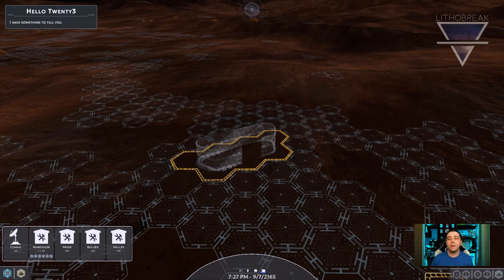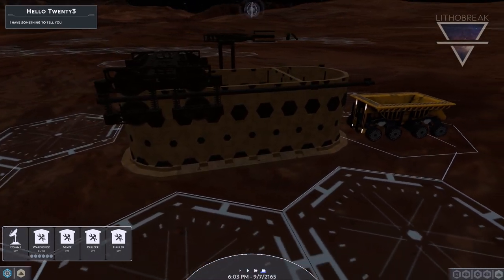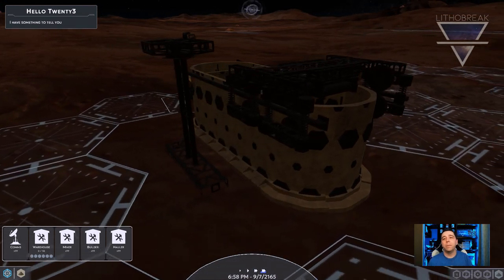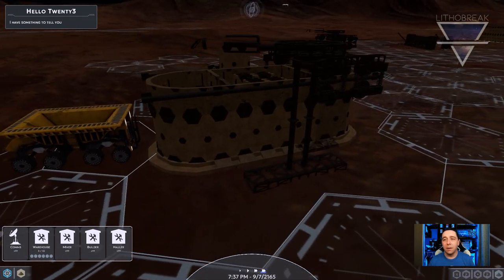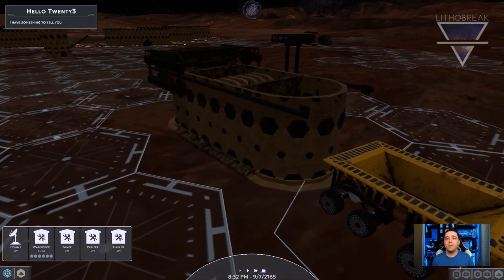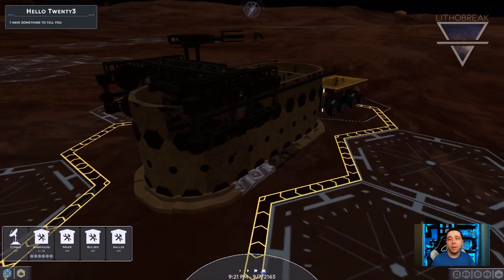Speaking of repair, let's now transition to talking about the new part damage mechanics and rendering. Keeping with the idea of every part eventually breaking, we have taken that one step further and integrated it into the rendering visuals of the game. Parts now visually show wear as the equipment is used and the individual part's health drops. The idea is that at a glance, you can tell the relative health of a piece of equipment based upon how the individual part looks.